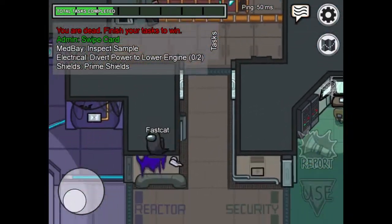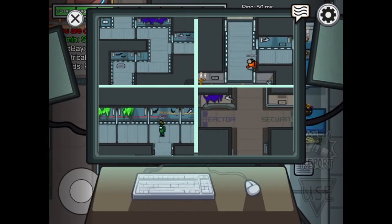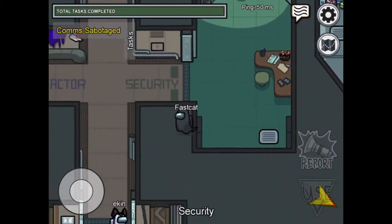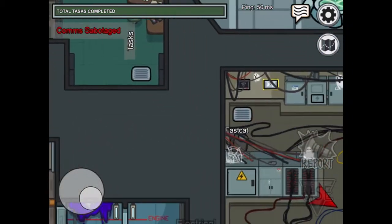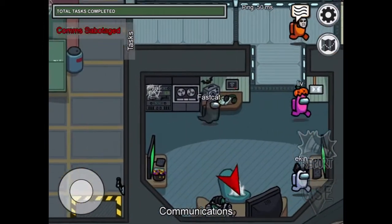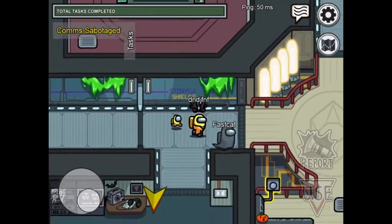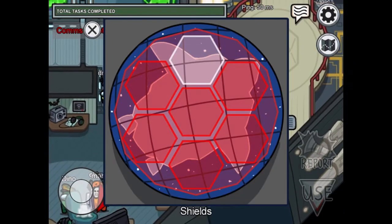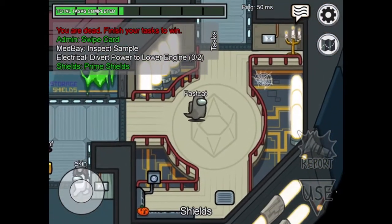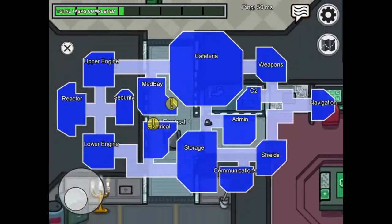Right, now let's go up here, round here. Let's go to security and see what all my security cameras show. Okay, let's go. Another task - comms sabotage. Comms, comms, comms. Right, where's comms? Communications - use shields, complete. Right, divert power to lower engine, white electrical.